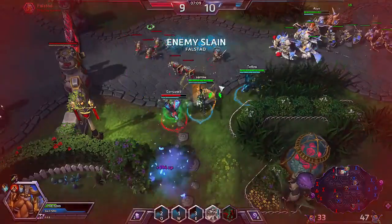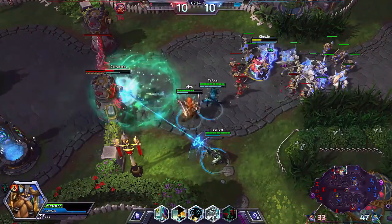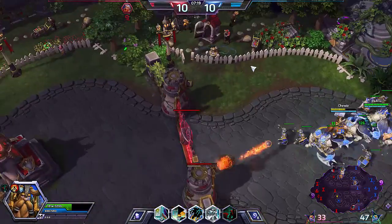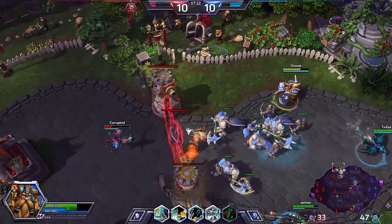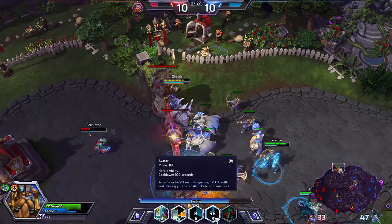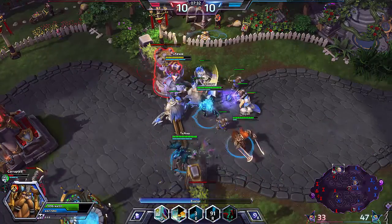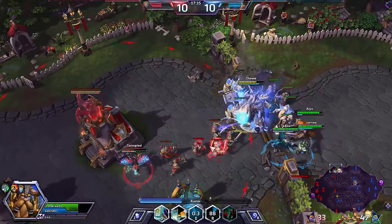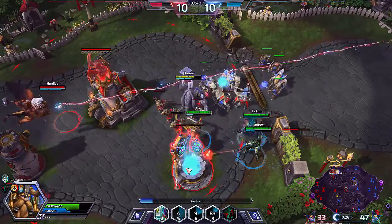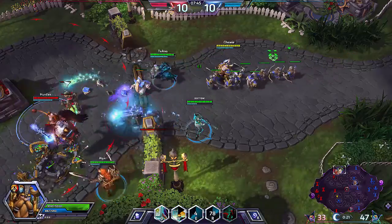We've got the Avatar ability - our heroic ability has been unlocked. I'll talk about what it does. Their fairy dragon went for an aggressive heroic ability as well. Basically, what Avatar does is it makes every attack that we do stun our enemies, gives us increased health, and we just become basically a tanking beast. And complementing that with the Skullcracker stun, we've constantly got the ability to keep the enemy stunned. While you're in this form, you pretty much want to get as much push as you can, as much advantage as possible. I think we did quite well in that regard.